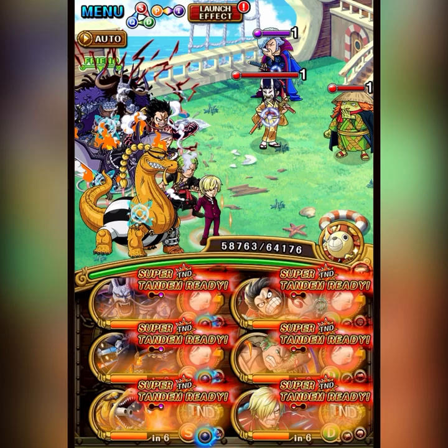Like this is an easy example: we got Luffy, Sora, and Sanji who have a red dot, and Kaedo, King, and Queen have a purple dot. Basically, these dots symbolize the different routes you can take for Super Tandem.